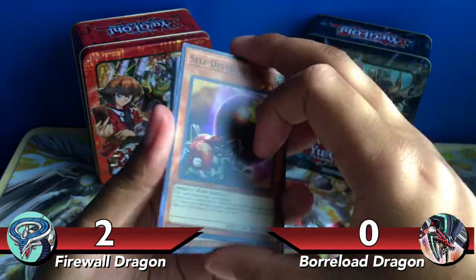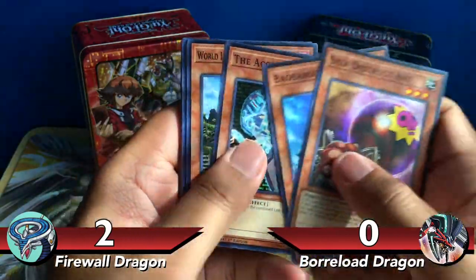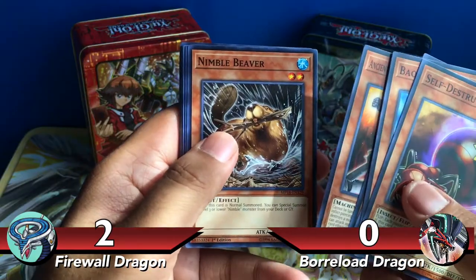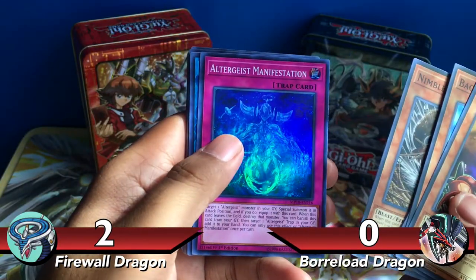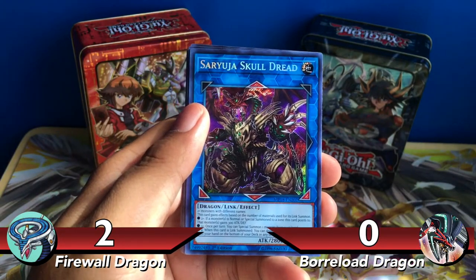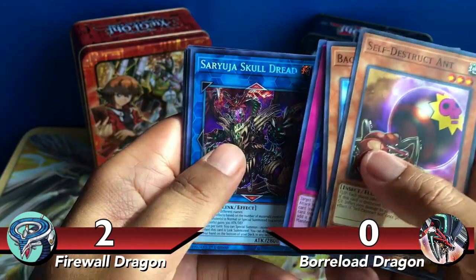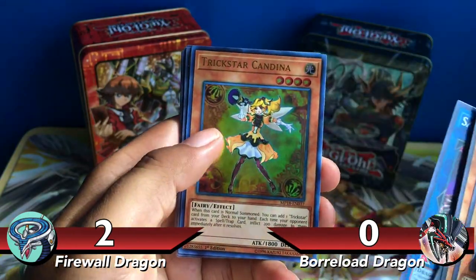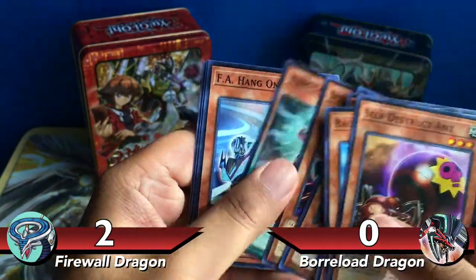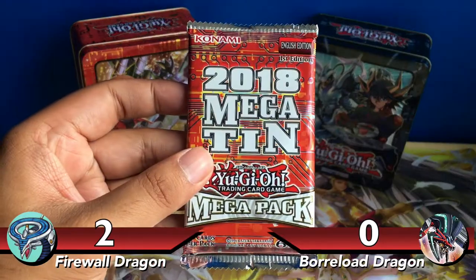Down to our last two packs. Self Destruct Ant, Bay of Baboon, Accumulator, Ultimate Pounds, Noble Beaver, Super Rare Altergeist Manifestation... and that is beautiful — Saryuja Skull Dread! Not Borrelo Dragon, but still a pretty cool card overall. Ultra Rare Kandina again, and Rare World Chalice.